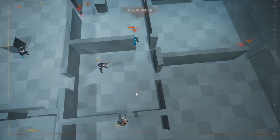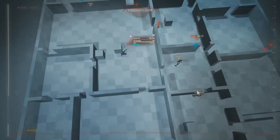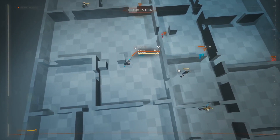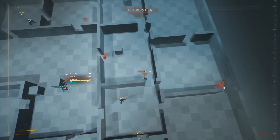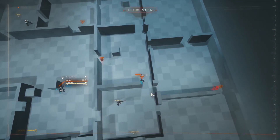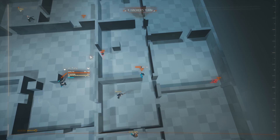I'm controlling these four characters that have names above them. Ecker is controlling the other four, of which I can only see one right now — this is their last known location. So it's four versus four.